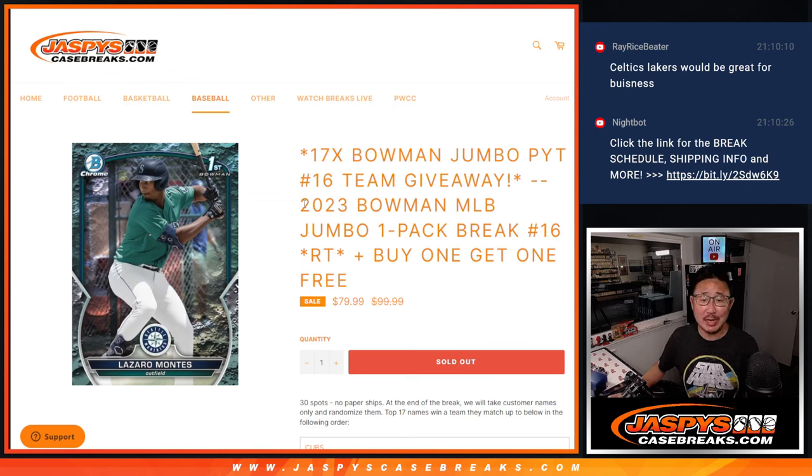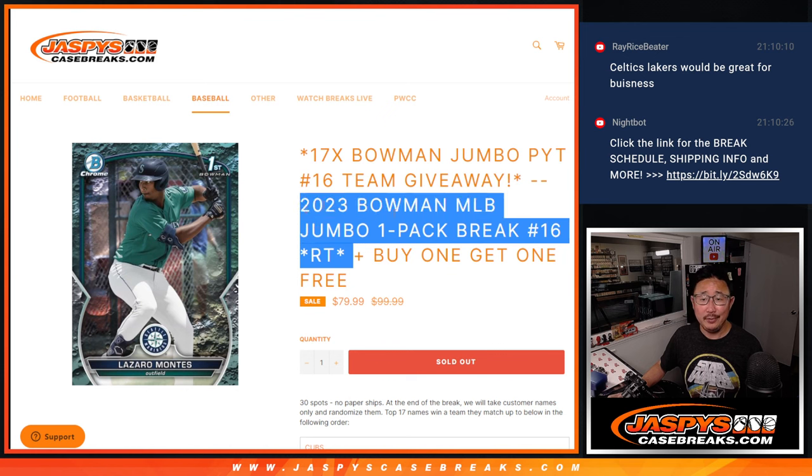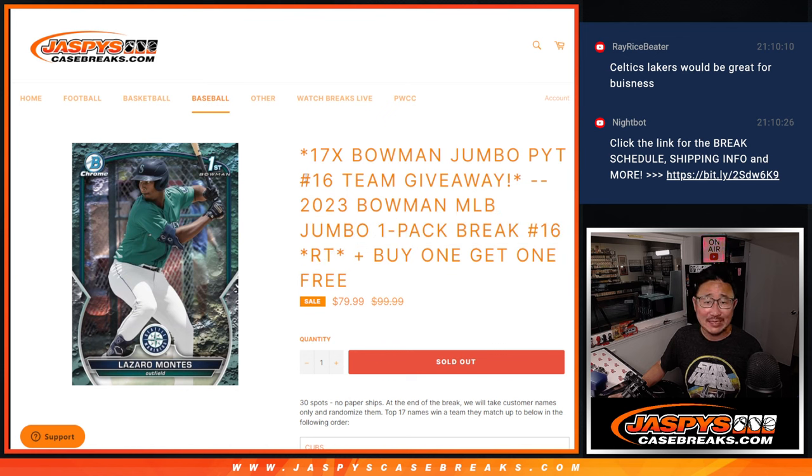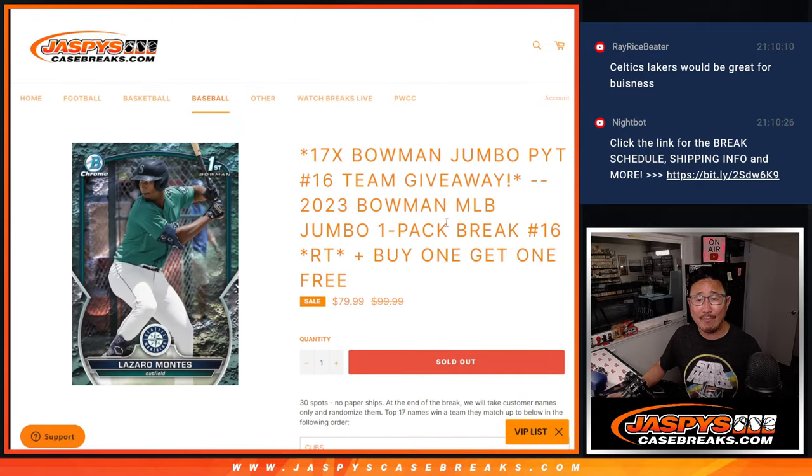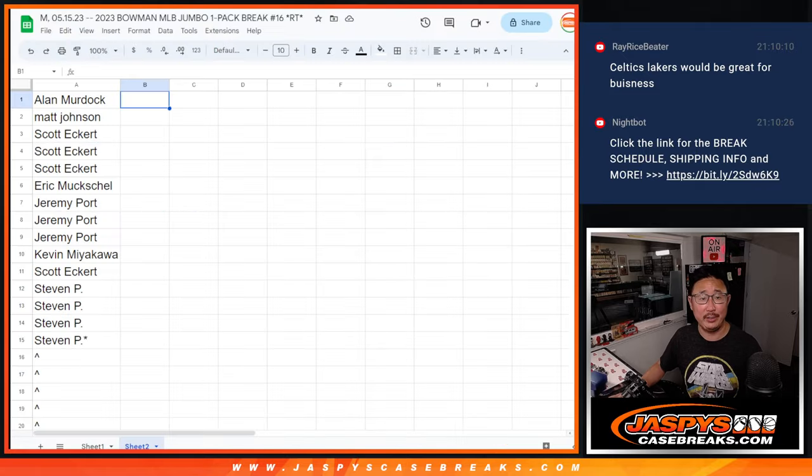Hi everyone, Joe for jazbeescasebreaks.com coming at you with a jumbo pack of 2023 Bowman Baseball. A couple things happening here: we got a buy-one-get-one thing happening here, then we're going to do the pack break itself, then we're going to give away 17 teams. That's going to ultimately unlock pick your team 16, so over half the break is going to be a random break, essentially.